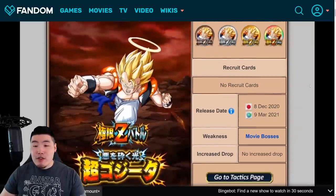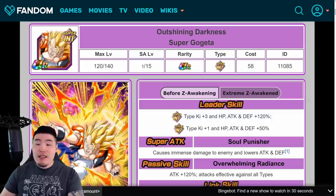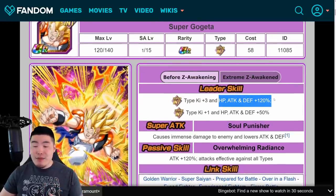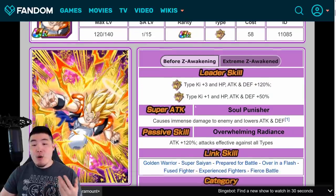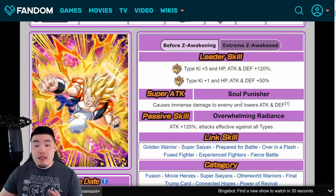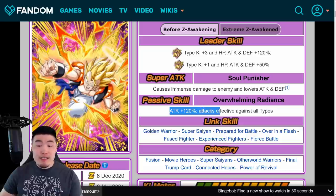Now let's pop over to his actual details. As always, we'll start with the pre-EZA details first and then look at the Extreme Z Awakening details for comparison. Starting with his Leader Skill, it's Super Int Types Ki Plus 3, HP Attack and Defense Plus 120%, or Extreme Int Types Ki Plus 1, HP Attack and Defense Plus 50%. Super Attack causes Immense Damage and Lowers Attack and Defense, and his Passive is Attack Plus 120%, Attacks Effective Against All Types.